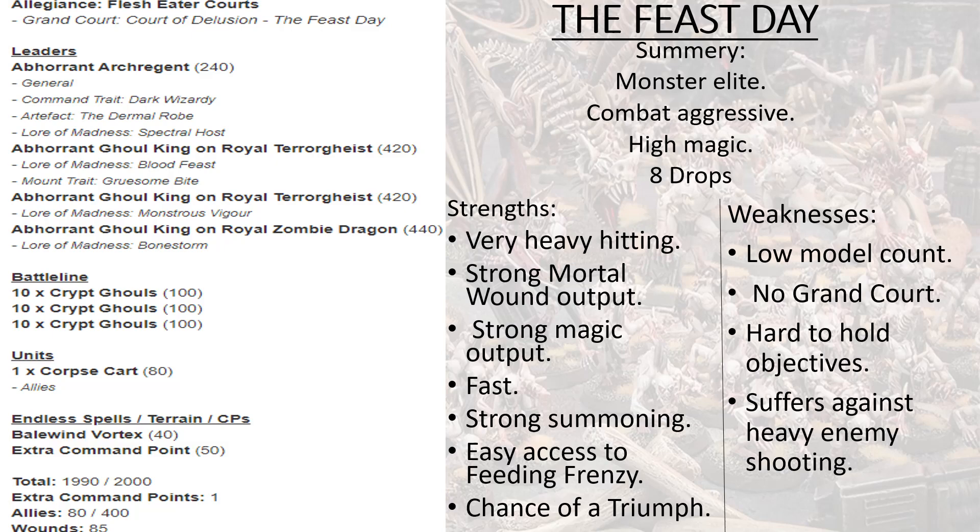So what is the point of this list? It's a very monster-elite, combat-aggressive, high-magic list — eight drops if you're interested. For the magic: the Archregent, if he gets his Bell of Doom off, is getting plus three to cast — plus one from his command trait, plus one from his artifact, plus one from the Corpse Cart. That means he's casting three spells a turn with a 30-inch range bubble. Most people don't take the Bell of Doom, so why would I?